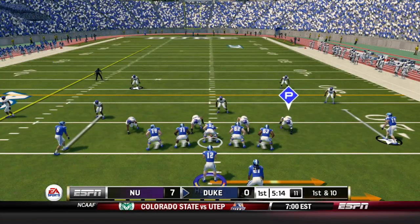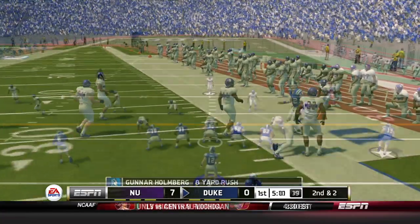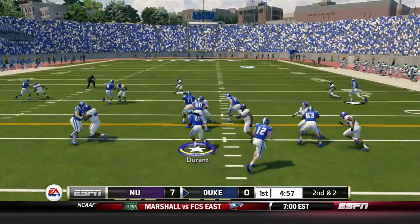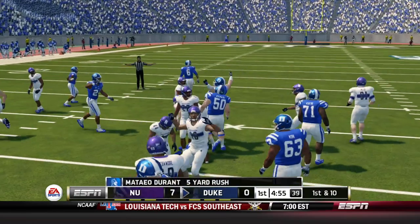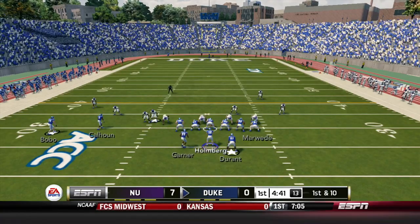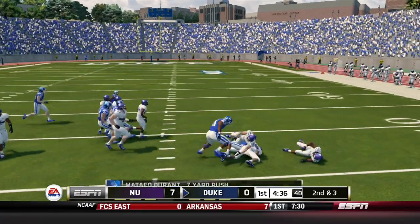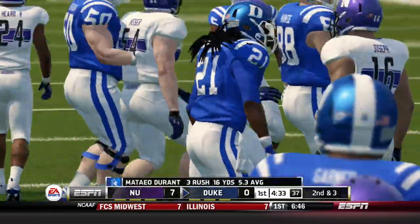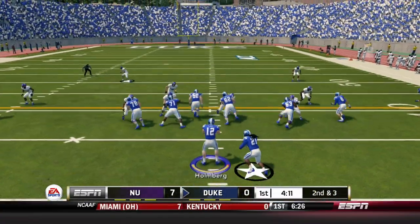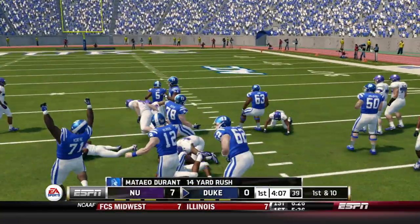Holmberg comes out in the shotgun on a little option — keeps it, runs for eight. Second and two: Durant takes the handoff, five yards and a first down. Here we go. Jarrett Garner in motion, Holmberg hands off to Durant — tries to juke, doesn't really work, but that's still seven. Duke's trying to establish the run — we can't throw the ball. Here's going to be another handoff to Durant. He's got some room to work — 14-yard rush, moving the chains.